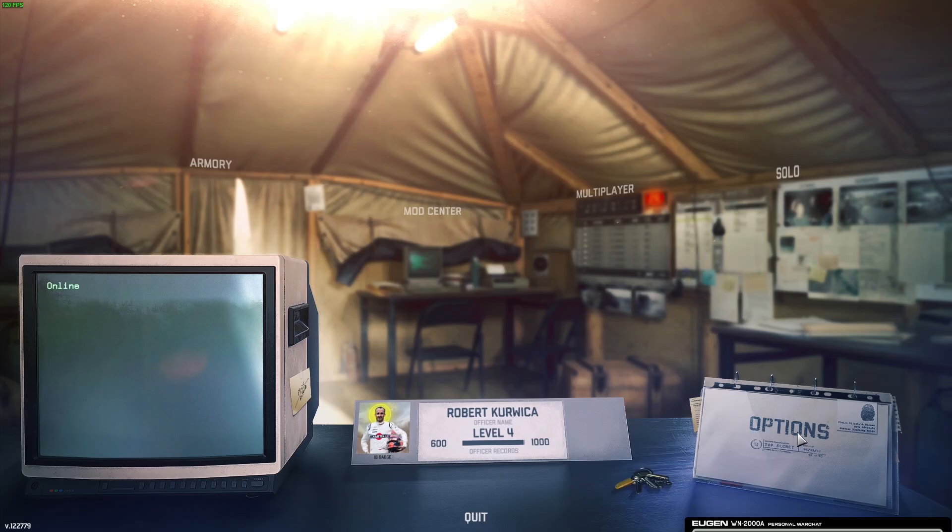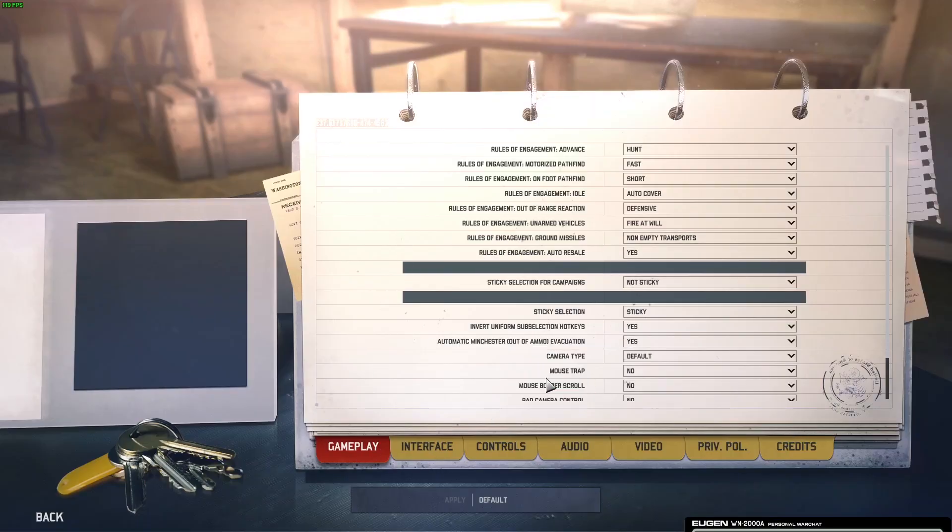To do this, first we'll need to click on the options, navigate to the gameplay. Inside you'll be able to find automatic Winchester out of ammo evacuation, that we can enable or disable.